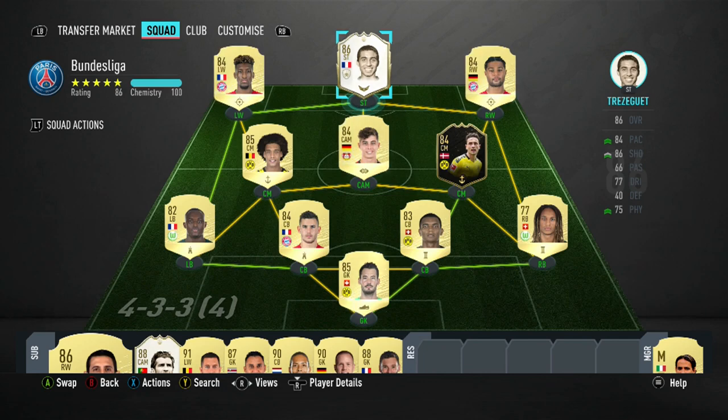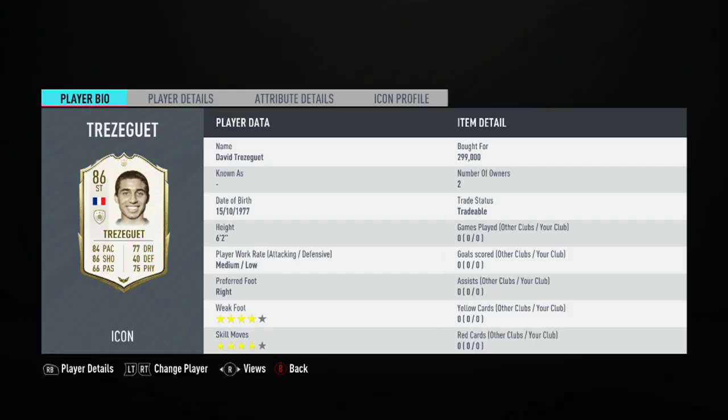What's up guys, FIFA Point Buyer here bringing you yet another player review. Today I'm going to review in-game Baby David Trezeguet. Trezeguet is 6 foot 2, has medium-low work rates, and has 4-star weak foot and 4-star skill moves.